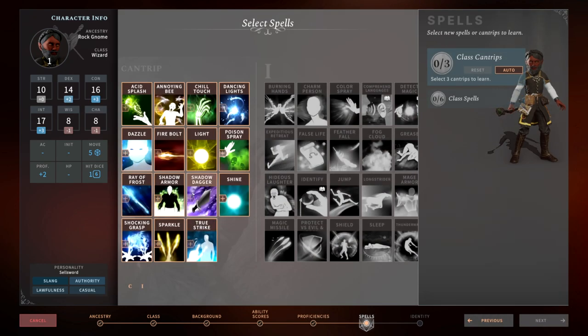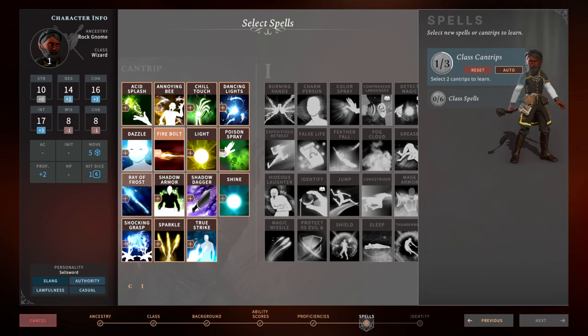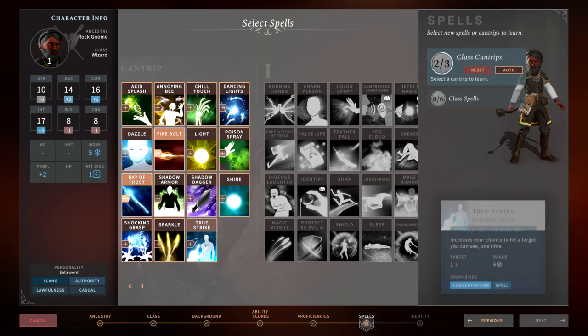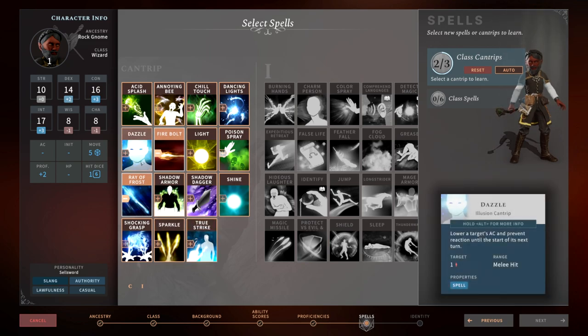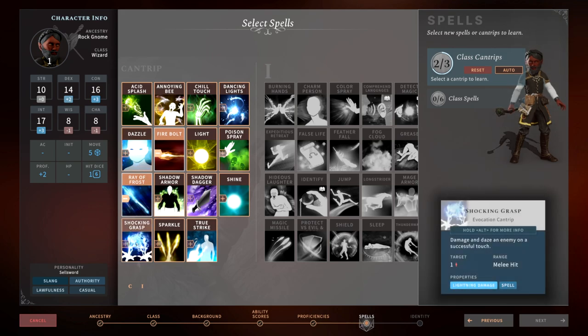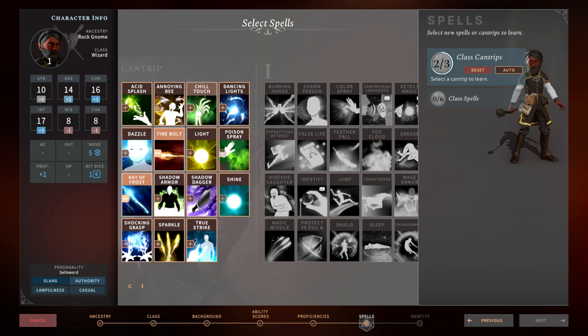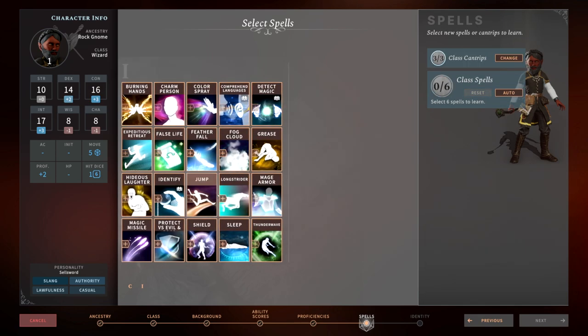For Cantrips, it's kind of whatever you want. My go-to is always Firebolt just for the damage. Ray of Frost doesn't hurt, and usually a light spell depending on what other ancestries you have. Dazzle's great because it prevents reactions against you if you try and move away. Shocking Grasp is one of the only ones that's actually a melee hit — Chill Touch sounds like it should be melee but it's actually ranged. So whatever you think makes the most sense.